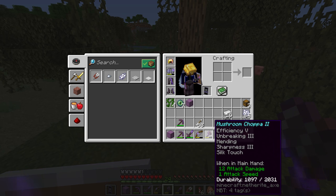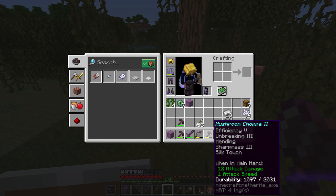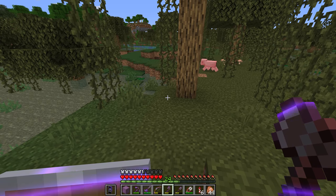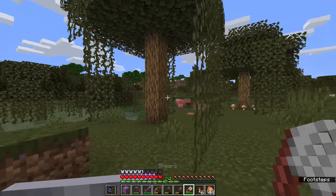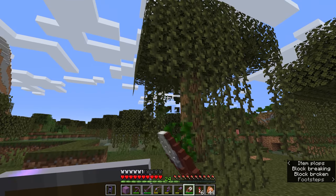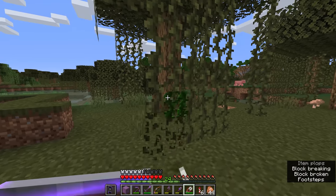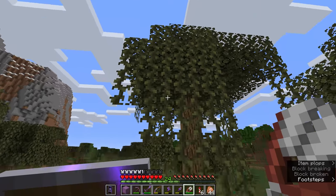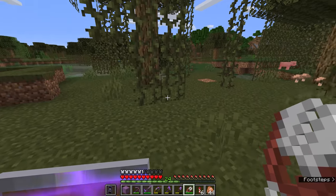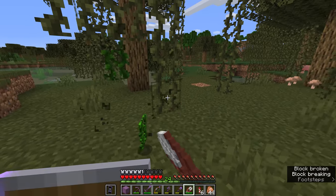So Bedrock Edition has a bit of an advantage over Java here in that you can use a tool with potentially a lot more durability than the average set of shears. My netherite axe here, for example, has Unbreaking 3 and 2,000 durability, so that's going to be able to harvest about 8,000 vines roughly. Whereas shears have a durability of 238. So advantage Bedrock. But I think what we can do is set up something that relies on the durability of shears and allows you to replace shears as you go, making the process a little bit more AFK-able than just walking around a swamp collecting vines by hand.